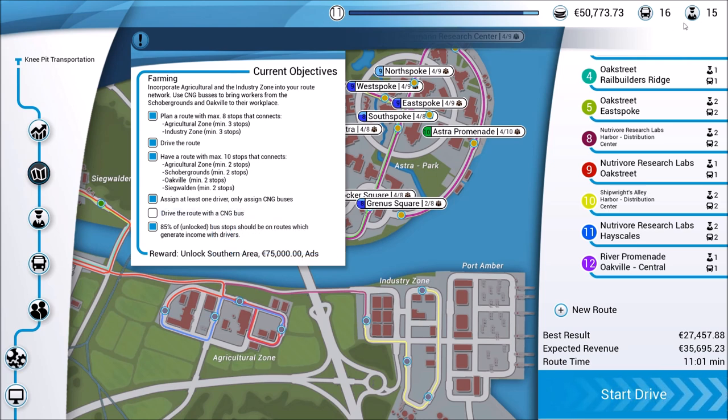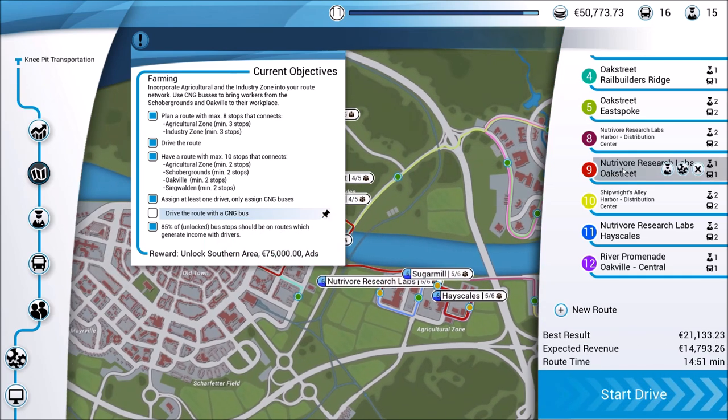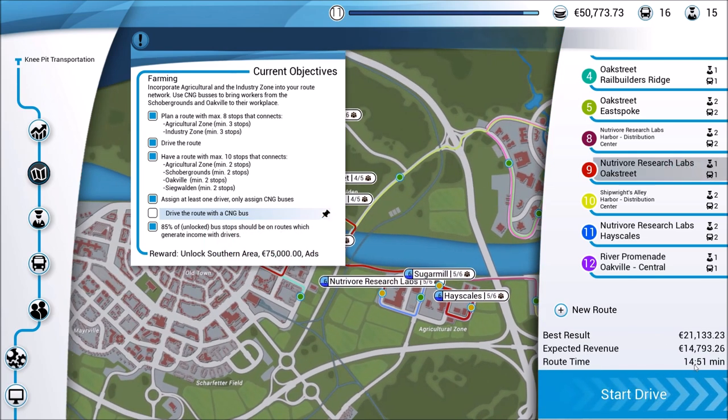We're going to pin this objective. We need a CNG bus — no problem, we've got that. The route is NutriVore Research Labs to Oak Street, so NutriVore to Oak Street. Let's go ahead and select that one. This route will take about 15 minutes estimated, so it's going to take us a little while. Let's click the drive button.